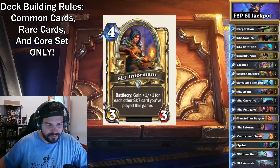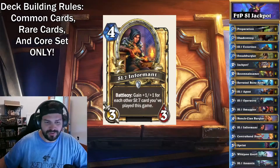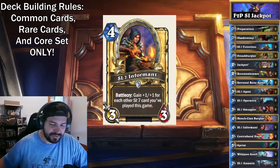SI 7 Informant, the 4-mana 3-3 Battlecry: gain +1/+1 for each other SI 7 card you've played this game. If you can get this to be a 6-6 or 7-7, it's not bad — and obviously you can get it even higher.